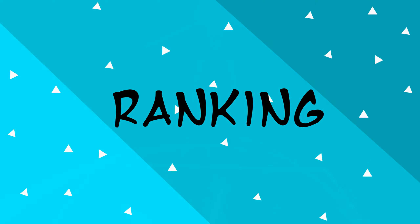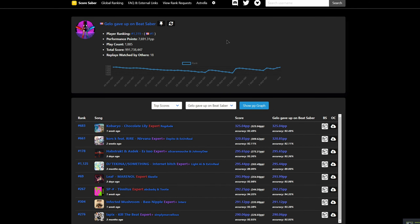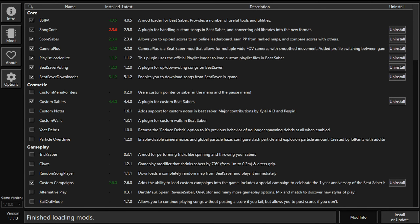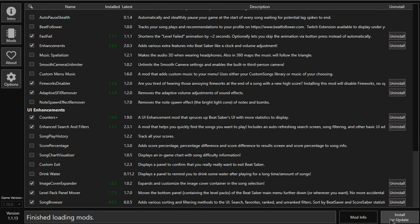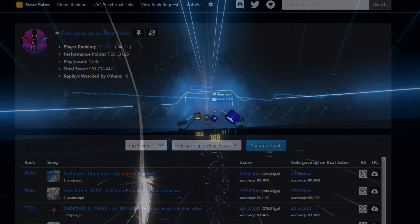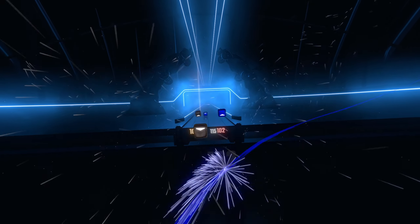The main basis for ranking in this game is ScoreSaber. ScoreSaber is a website run by the cube community staff that records all scores and ranks from players. The website has global rankings, country ranks, and every custom song's leaderboard. In order to get ranked, you need to download the Beat Saber Mod Assistant and download the necessary mods such as custom songs and the ScoreSaber mod. You can search yourself by typing your username for the platform you play on — Steam or Oculus — and you should appear in the results. Remember that not all maps will give you PP; you have to play officially ranked songs.